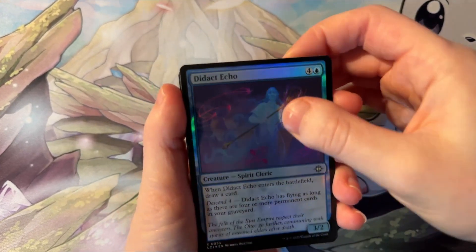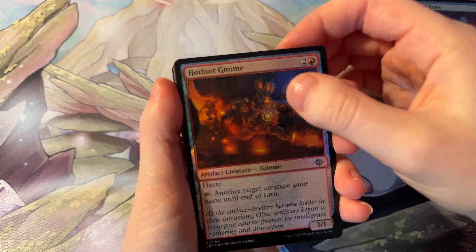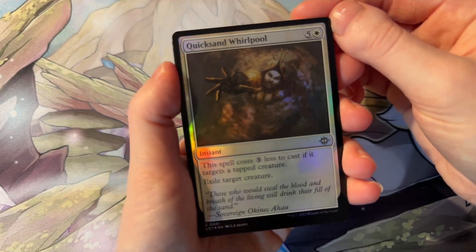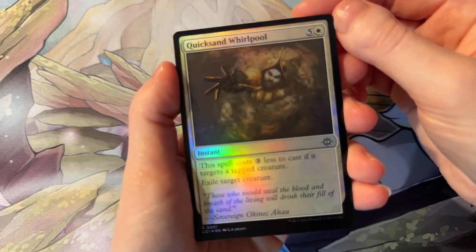Starting off we have Diadect Echo, Hotfit Gnome, Quicksand Whirlpool. 'Those who would steal the blood and breath of living will drink their fill of the sand.' Very intriguing.